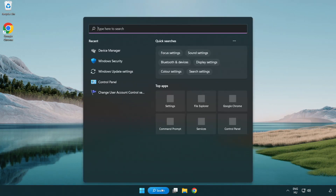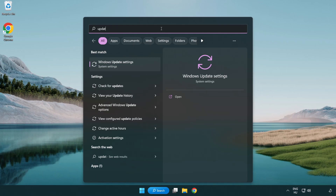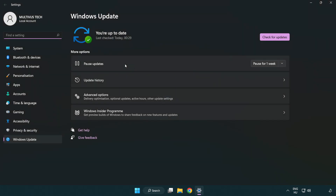Click the search bar and type Update. Click Windows Update Settings. Click Check for Updates and after it completes, click Close.